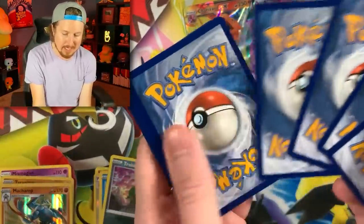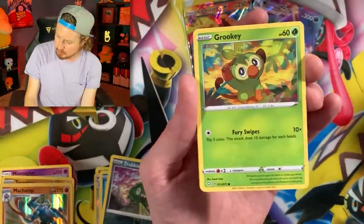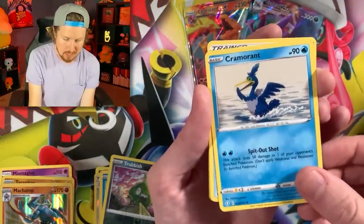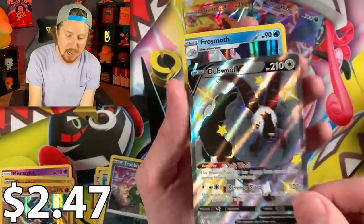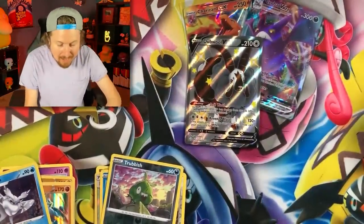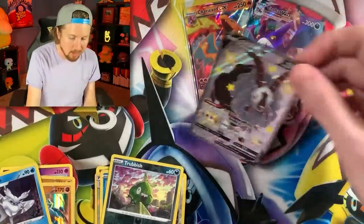Shining Fates once again. We got Horsea with those Kanto vibes, Grookey, Morpeko, Spinarak, Weavile, Energy, Cramorant, Team Yell, Thwacky, double Thwacky — but we got a Shiny Dubwool V and a holo rare Frostmoth! Breaking Family, we are not doing bad at all when it comes to Ultra Rares. We got that Crobat, we got that Dubwool, and we have our first Charizard.